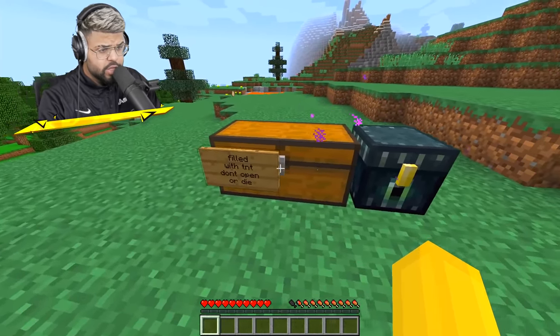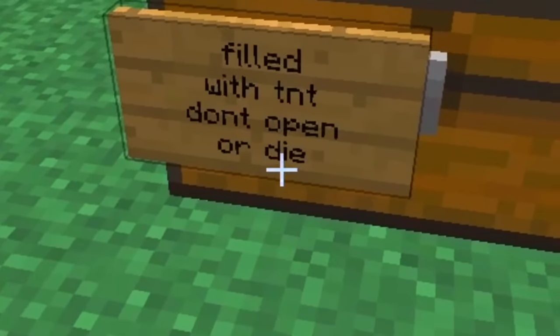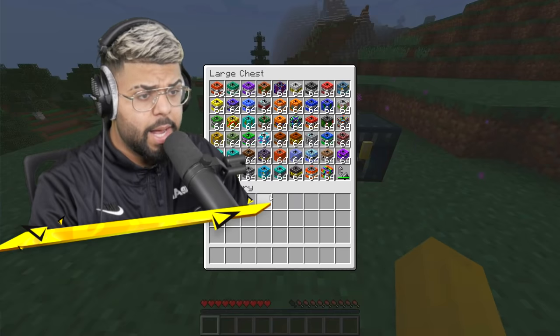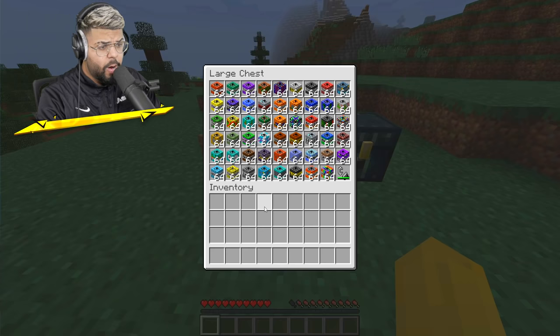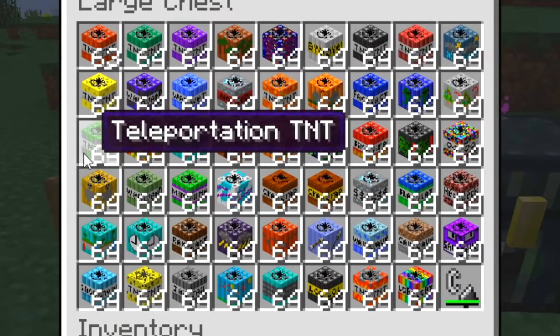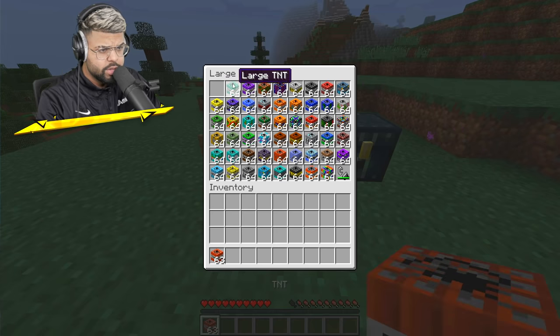We loaded up into Minecraft and we have a chest over here which says 'filled with TNT, don't open or die.' Well, you know what that means - we're gonna open this bad boy up. That's a lot of TNT! Let's check this out. I'm just gonna scroll through them real quick. How about we take the normal TNT, the large TNT, and the massive TNT?